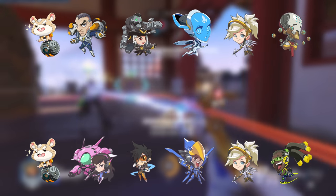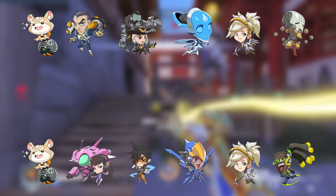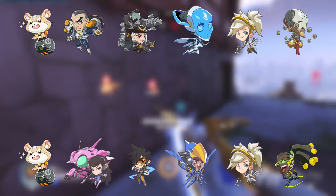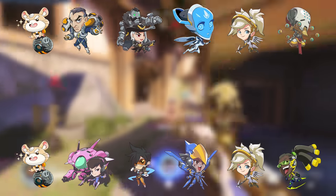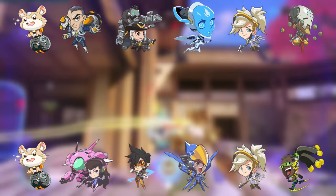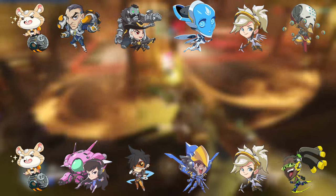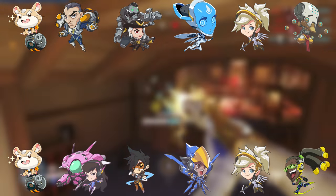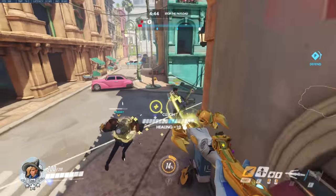When playing Mercy with the Zen comp against the Pharmercy comp, you have more liberty to fly around in the open since there is no hitscan presence. You will play to damage boost whichever DPS is dueling the Pharah. The only thing to specifically look out for is keeping your Zen alive, as the enemy will try to dive him often. If your DPS aren't consistently shredding the Pharah, the Zen will have a lot of pressure, making a switch to Brigitte a good call. On the other side of the matchup, focus on simply staying alive while supporting your Pharah. Echo and Ashe don't play around on their own — damage boost applied to this duo makes them a horrifying experience to play against.